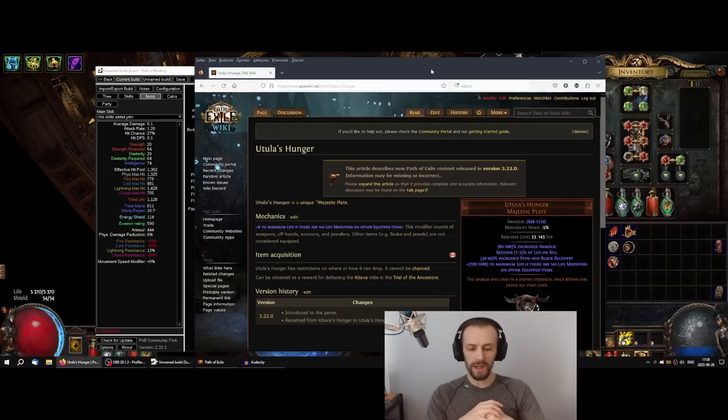Where I see this body armor being useful is it's probably going to be more of a budget item, because if you have a very high budget, you could probably still get more life by getting other items with life. However, I think this body armor is going to be very useful to builds that need multiple unique items that don't have any life modifiers.